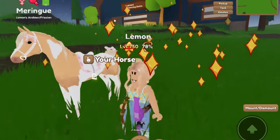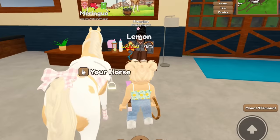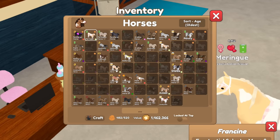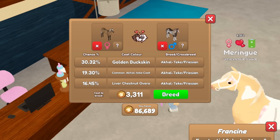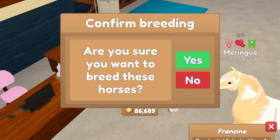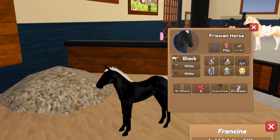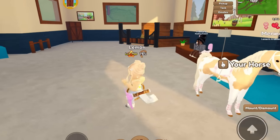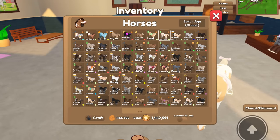More Akhal-Tekes to breed, more to have — I totally don't have way too many of them. This video is actually kind of long because I'm not cutting between breeding sessions, so I think this is going to be our last Akhal-Teke breed. Let's try and get something good. We'll breed the Island Unique one — try to get that on a Friesian — and this horse has a Flaxen Fade mane and tail. We got a filly, but we got a common coat on the Friesian. Okay, well, that was a fail. That was sad.